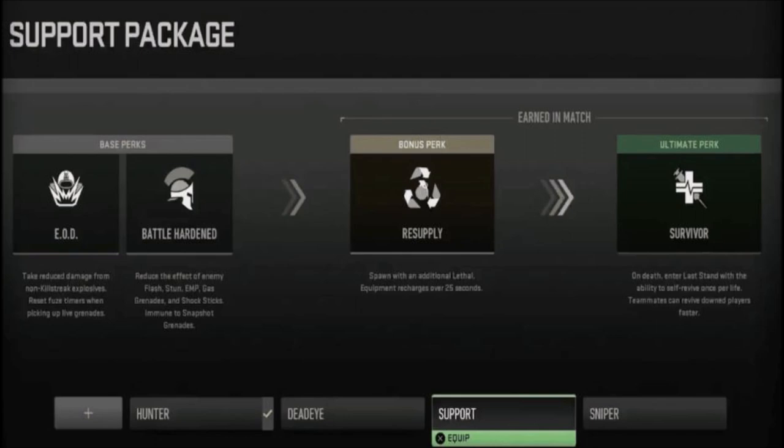You can speed these up depending on how well you're playing. Kills, assists, and objective play will speed this up. During a match, every ten points shaves off a second from the countdown to your bonus and ultimate perk. So in other words, the better you're playing, the quicker you're going to be able to gain those final two perks out of the four.